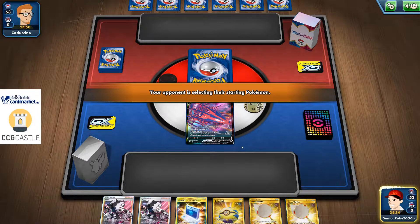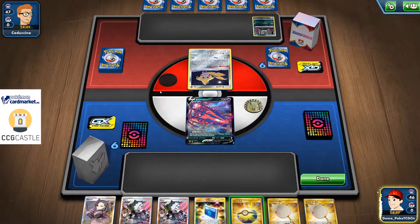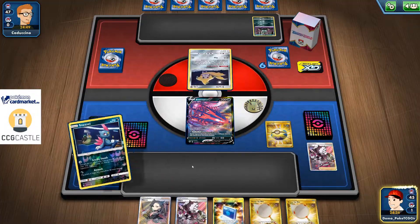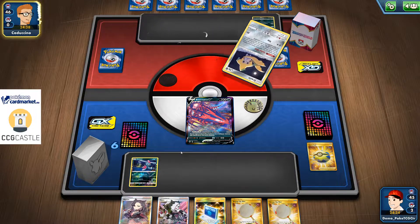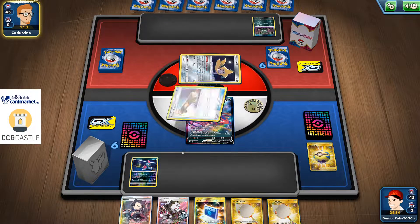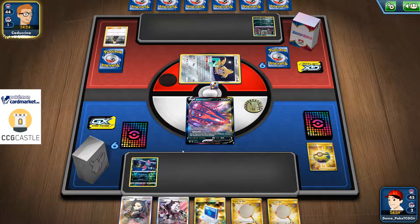Speaking of starting first, I have an Eternatus VMAX in my opening hand. My opponent seems to be playing a Gardevoir deck — interesting. I'm gonna go for the Sneasel and pass the turn. With Pierce I can pick up energy and a Pokemon, which will be Crobat, and I can go for the Capture Energy, which means I can then pick up Darkrai to place on the bench. Theoretically my turn two can be explosive even if turn one is quiet.